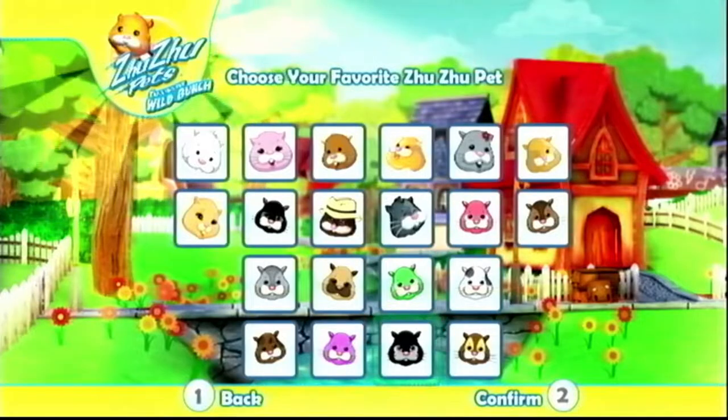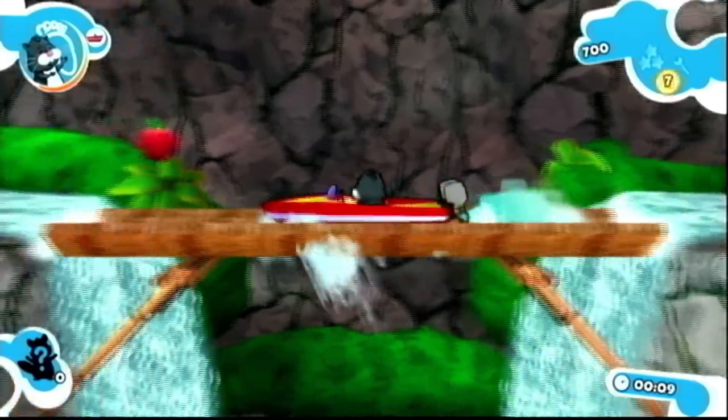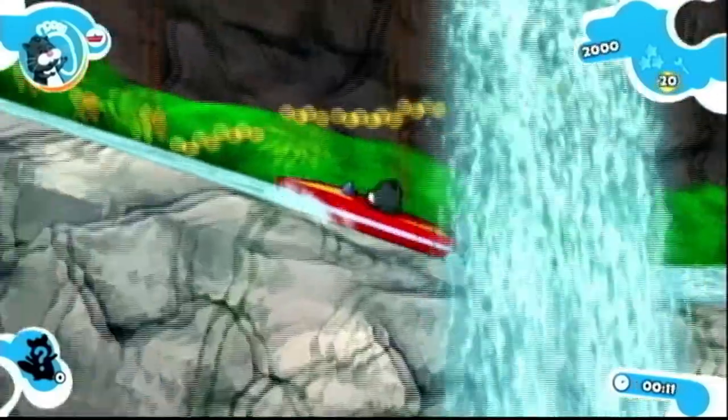Before starting the game you can choose between 20 Zuzu Pets to play as. The game has a story too, though it's barely there — it's just an opening cutscene and an end cutscene, but hey, it gives purpose to the game.